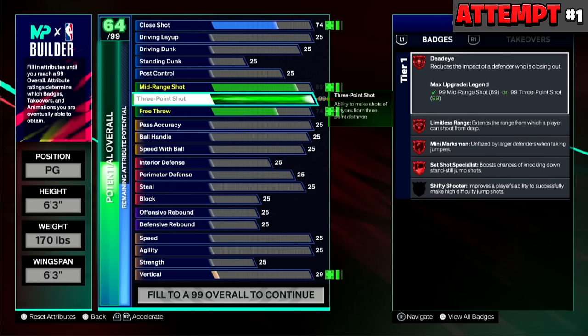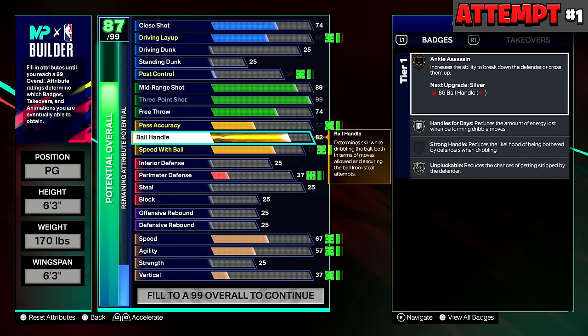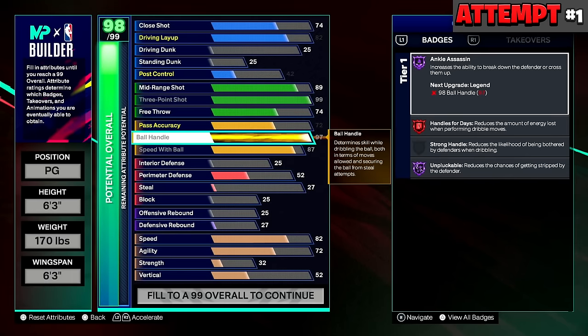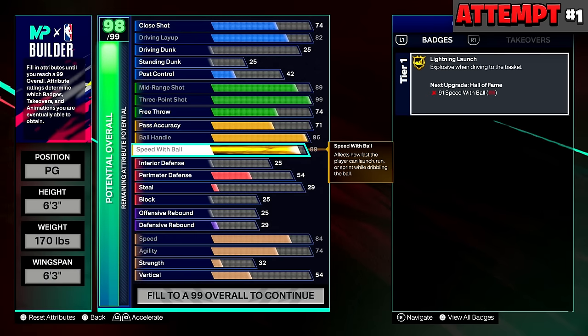I wanted Legend playmaking badges too, so I upgraded ball handle all the way to 97 to get Legend Handles for Days. That only gave me Hall of Fame Unpluckable and Hall of Fame Ankle Assassin — I needed a 98 for Legend Ankle Assassin and 99 for Legend Unpluckable. I was already a 98 overall, and I hadn't even put a dunk, defense, rebounding, or touched speed and agility on the build yet.